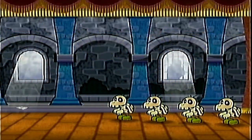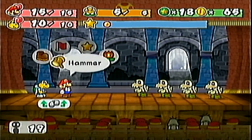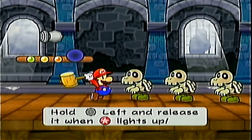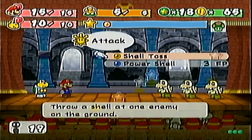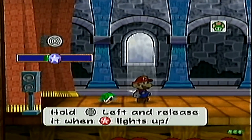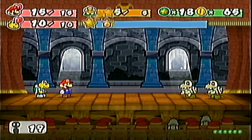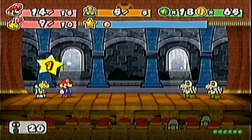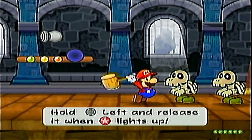Let's fight these Dry Bones in regular combat. Unfortunately, we cannot do much with our regular moves, so I'm going to have to go for a Power Smash with Mario. Thankfully, unlike the Red Bones, they don't always try to rebuild their comrades — so at least that's something, and you can save your FP. I like to go with Mario and Koops against these guys because of their more powerful attacks.